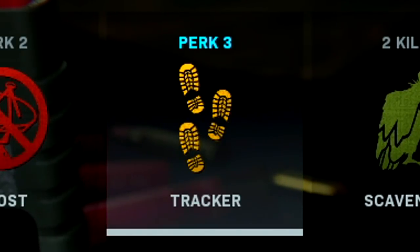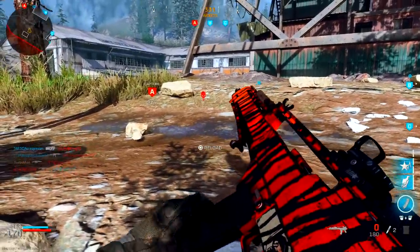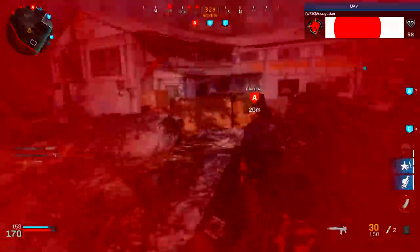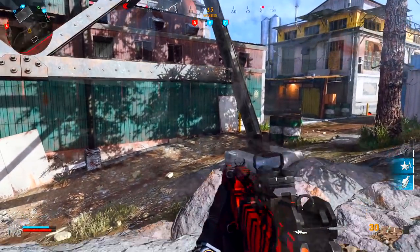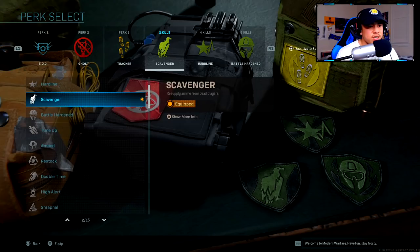For Perk 3 I'm using Tracker. I love to flank, stay stealthy, and stick to the outskirts of the map. When you do that you're usually on your own in enemy territory, and those footprints are going to help you find more enemies, giving you intel and literally leading you right up to them.